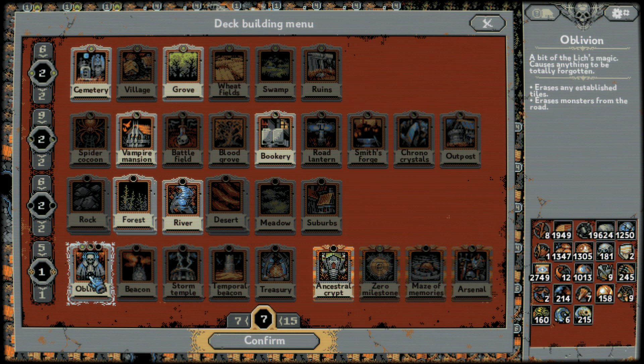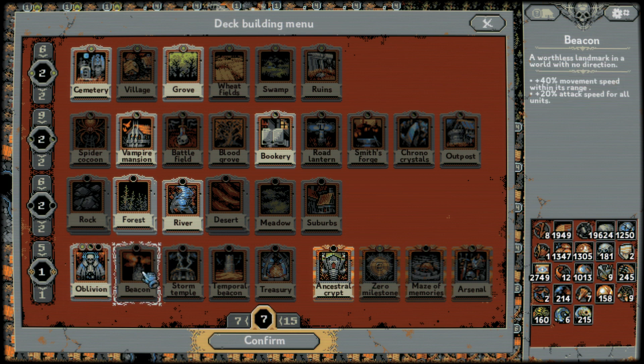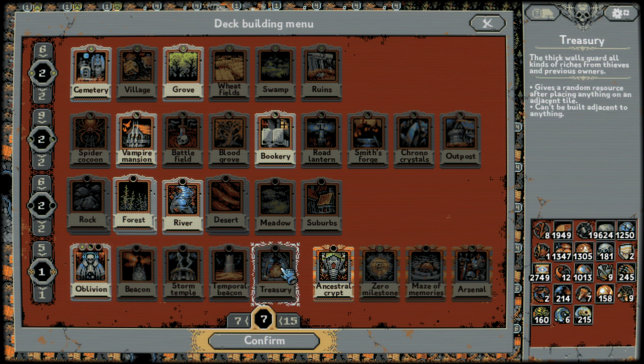Oblivion's always good — being able to delete things you don't want, like Goblin Camps from the Mountains if they're too strong, that's pretty good. Everything else here kind of sucks. Treasury's good early game just for farming resources. It's nice to throw down treasuries and surround them with meadows and rocks or whatever, and then farm resources. That's a very good thing to do.